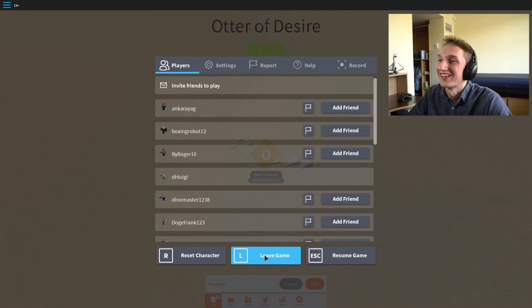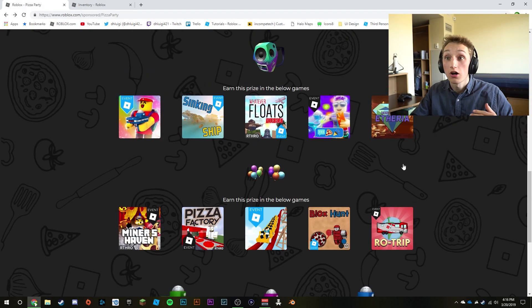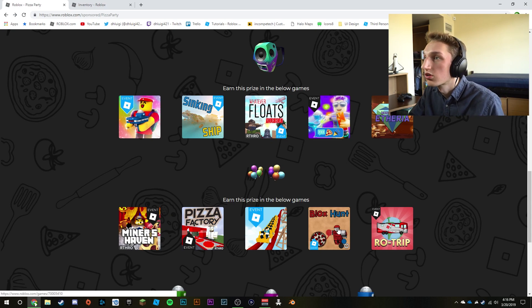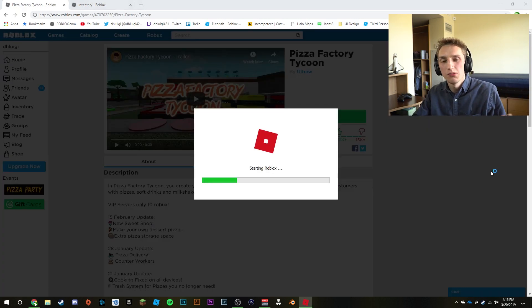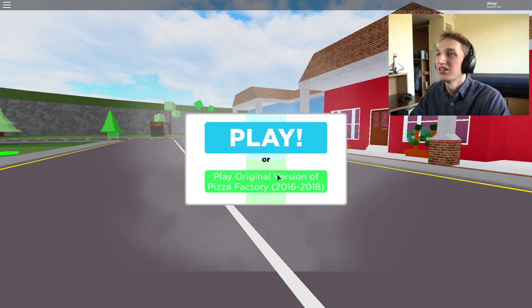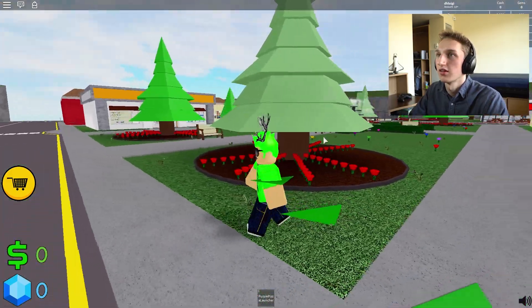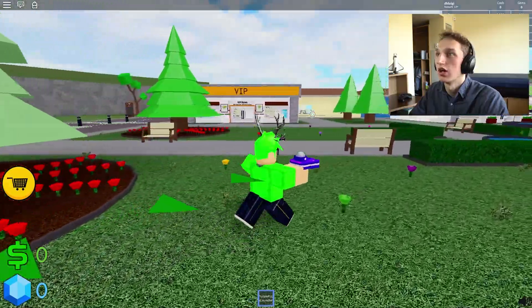Okay, the next prize is the party balloons. We could do Miners Haven, Pizza Factory, Roller Coaster, Box Hunt, Road Trip — let's do Pizza Factory, it seems kind of fitting! We're about to hop in. I got my pizza launcher and...